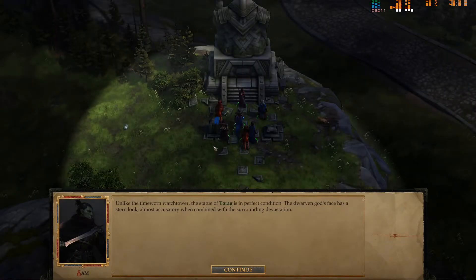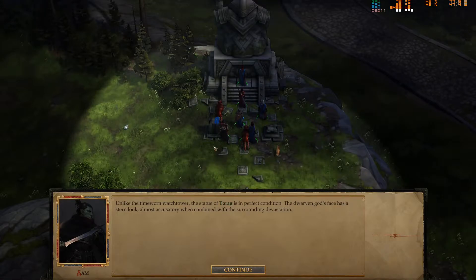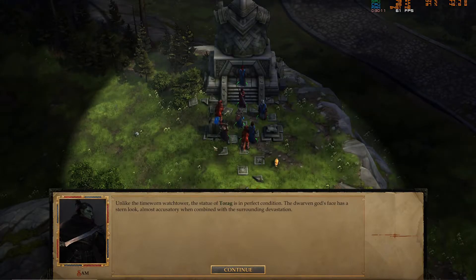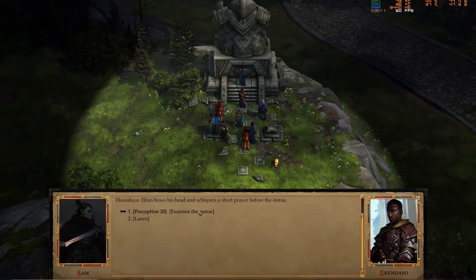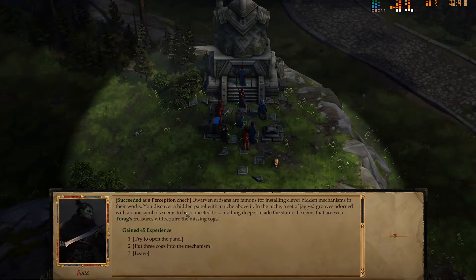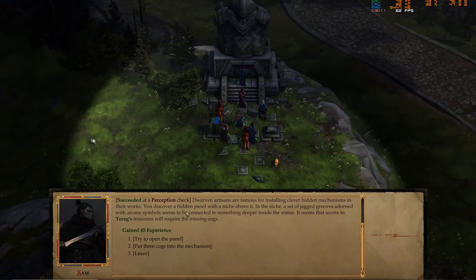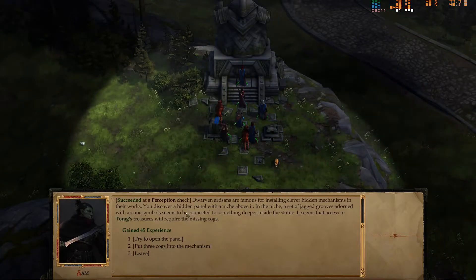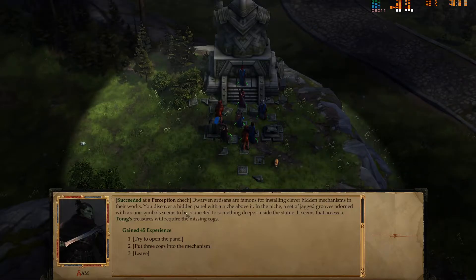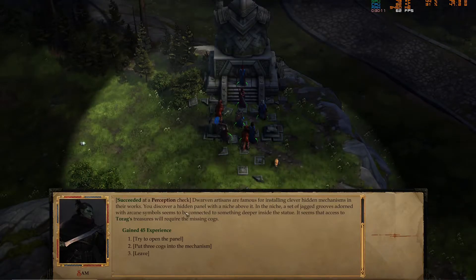I swear this ghost is going to attack me. Unlike the time-worn watchtower, the statue of Torak is in perfect condition. The dwarven god's face has a stern look, almost accusatory when combined with the surrounding devastation. I bow my head and whisper a short prayer before the statue. Perception — examine the statue. Dwarven artisans are famous for installing clever hidden mechanisms in their works. You discover a hidden panel with a niche above it. The niche has a set of cog-shaped recesses adorned with arcane symbols, seemingly connected to something deeper inside the statue.